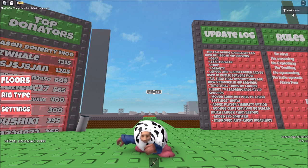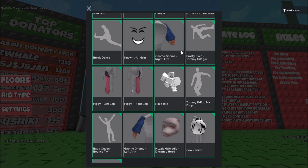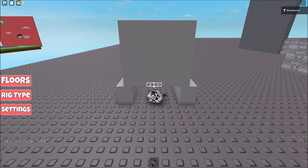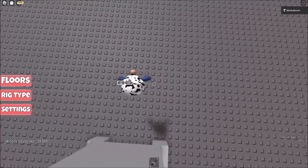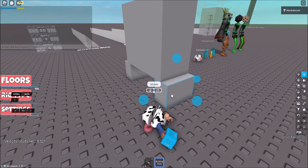First, we're going to start with the smallest paid one. Here's the packages that I'm wearing for the smallest paid avatar, and all my scale settings are down right at the moment. With this avatar, you'll be able to squeeze through 2.5 stud gaps, which is a very small gap size to fit with this character. And as you can see with my b-tools, you can see that the scale is 2.5.